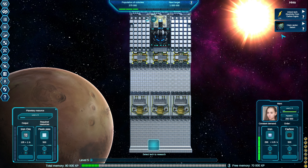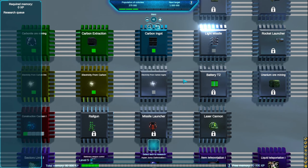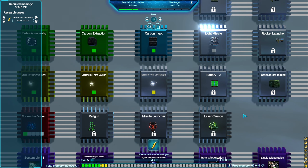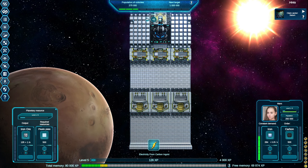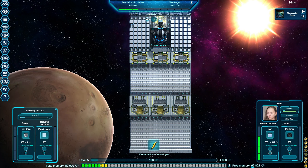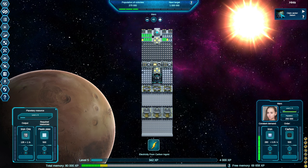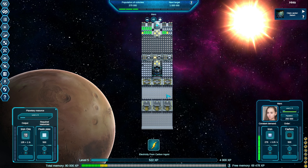Let's see what the hints want us to do up here: unlock tech electricity from carbon ingots. Let's go ahead and do what they suggest. Here it is - electricity from carbon ingots. We'll select that and hit research for a thousand XP. We're still looking great on XP, we've got almost seventy thousand free.